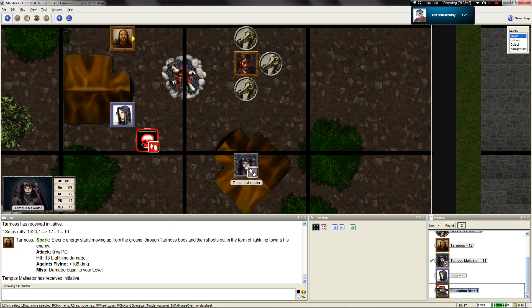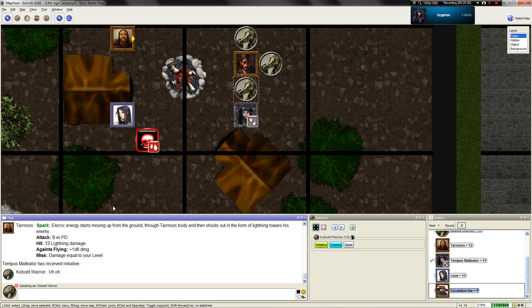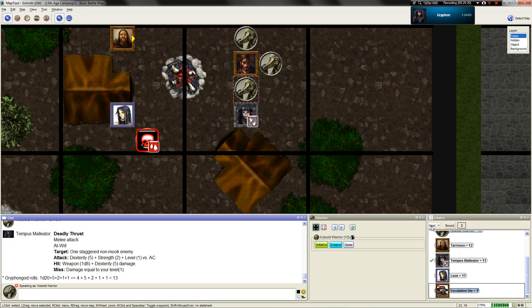Tempest's turn. Help me with your jazz hands - jazz on over for a deadly thrust on this kobold. 1d20 plus 5 plus 2 plus 1, plus 2 escalation - escalation is only 1 right now, so plus 1. That does not hit his armor class. 1 damage? No - he's evasive. You get nothing. You lose. Good day, sir.